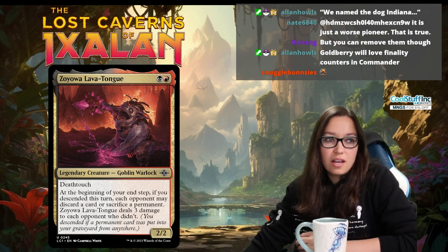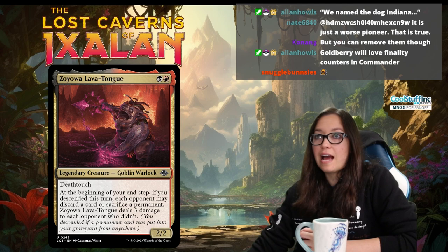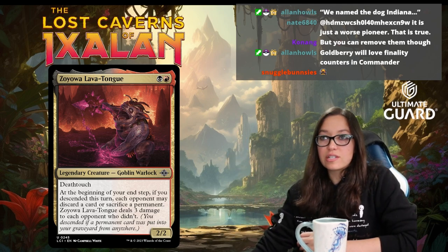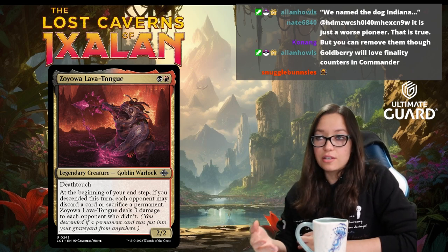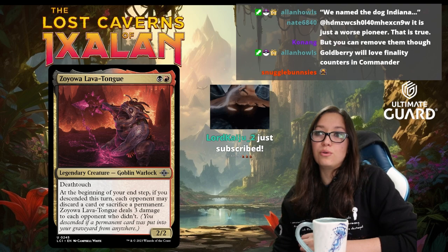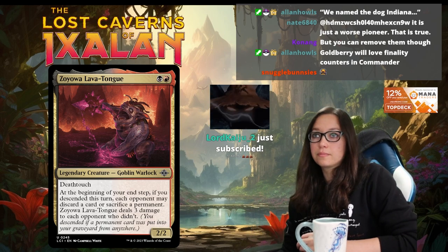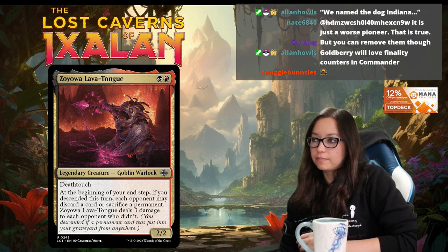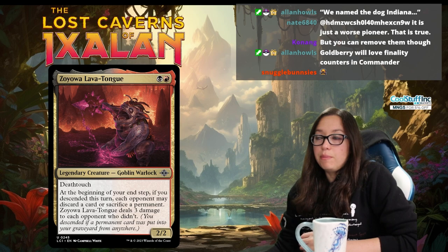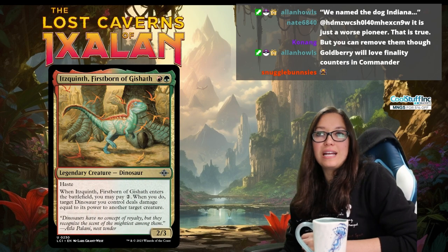Now we have Rakdos — descending beatdown. This archetype is interested in having permanents go to the graveyard, either by sacrificing or through combat. The signpost has Deathtouch, which is great for triggering your other Descend abilities. At the beginning of your end step, if you descended this turn, each opponent may discard a card or sacrifice a permanent — and it deals three damage to each opponent who did not. Rakdos often has a sacrifice theme, which fits nicely with Descend in an aggressive shell. Get in, make trades, play these things post-combat, and get value.